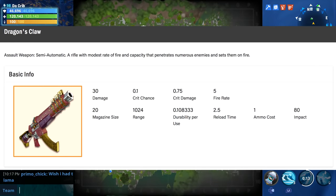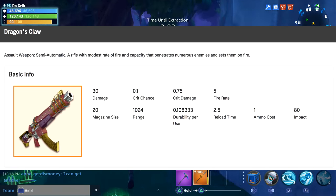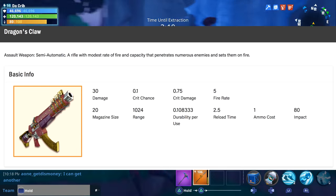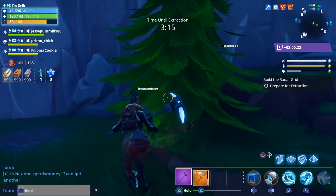There's also a new assault weapon called the Dragon's Claw. This is a semi-automatic rifle with a modest rate of fire and capacity that penetrates numerous enemies and sets them on fire. I'm assuming the Dragon's Claw is going to deal affliction damage, fire damage, or both. You can see what that Dragon's Claw assault rifle looks like on screen.